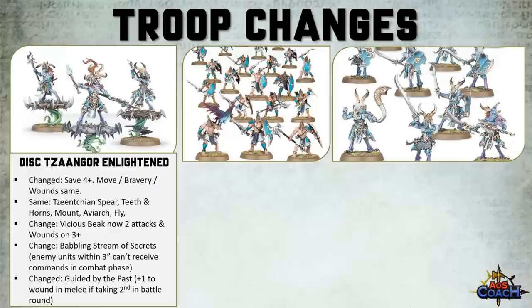There was no change to the Tzeentchian Spear, the Teeth and Horns, the Aviark, or Fly, although the Vicious Beak has improved with an extra attack — so it's now 2 attacks each — and the profile has improved, so it now wounds on 3s as opposed to wounding on 5s.